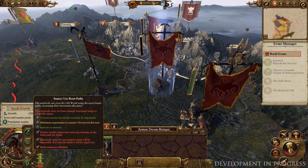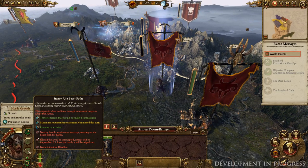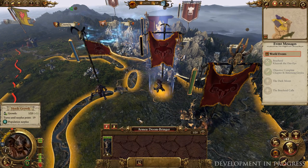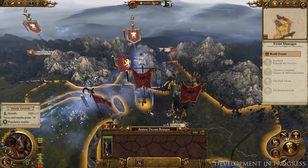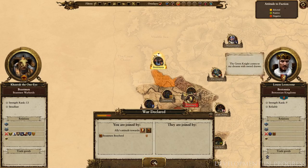Finally, Beastmen can access the Hidden Beast Paths. Like the Dwarfen underway, this is a secret network of pathways known only to the Beastmen. Interceptions and ambush battles are played out in one of a range of new Beast Path battle maps, which we'll be taking a closer look at later this week. For now though, let's take a pop at Bretonnia, declaring war of course before we do so.